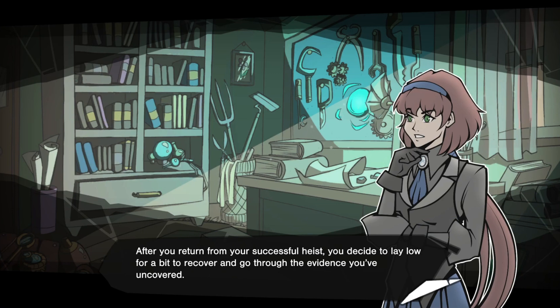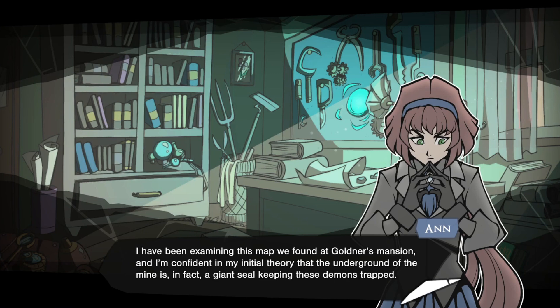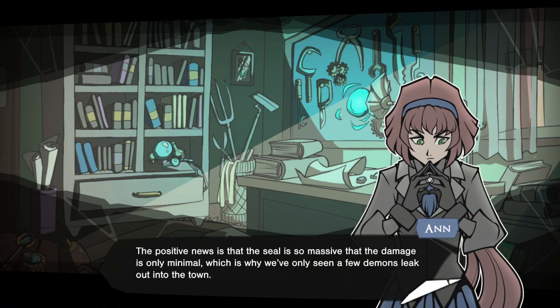After you return from your successful heist, you decide to lay low for a bit to recover and go through the evidence you've uncovered. When Anne eventually calls a meeting, you enter her lab to find the place plastered with notes and drawings. The mage is holding a cup of strong-smelling coffee and her voice seems a tad more on the shrill side than usual. So — I have been examining this map we found at Goldr's Mansion, and I'm confident in my initial—